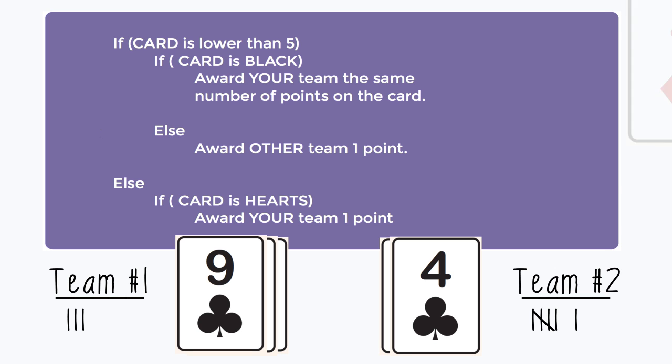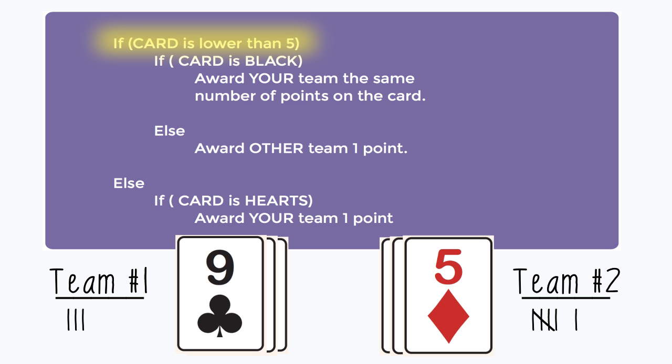Team 2 draws a 5 of diamonds. If the card is lower than 5 — 5 is not lower than 5 — so we ignore that entire top statement and come down to the bottom else. It says if card is hearts — this is not hearts, it's red but not hearts — so we ignore that statement as well. No statements match the card, meaning no points are awarded this round. That leaves team 2 with the 6 points they already had, and team 2 wins the game 6 to 3.